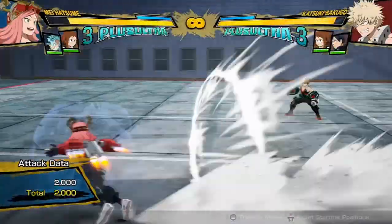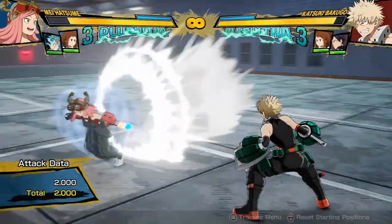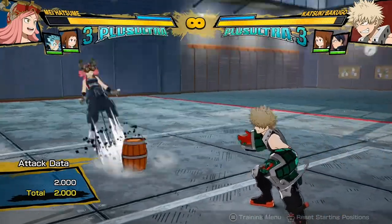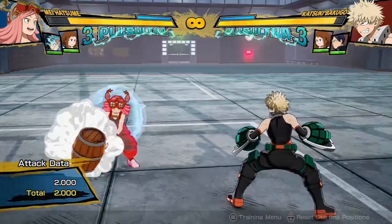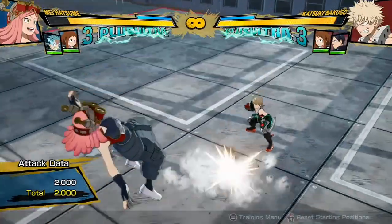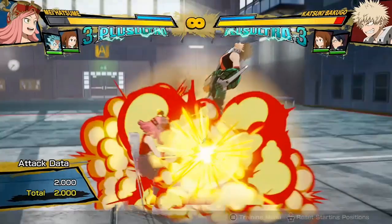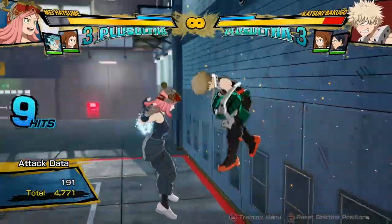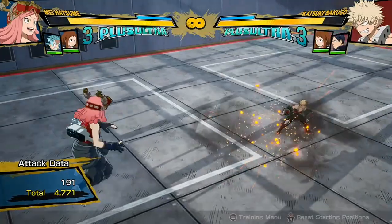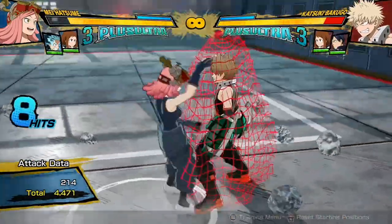Her red attack is kind of unusual — I definitely wouldn't call it good. A lot of the time she places it down in the wrong place if you run up, and it has such a small hitbox. When I'm this close to the opponent and I do it, it's gonna miss, because she places it right where she's standing and then jumps back. You have to be right on top of the opponent, and a lot of the time you can't actually get a combo from it. For consistency, what I usually do is go into that other move — which we'll talk about later — to get a full combo that way.